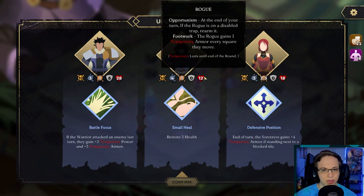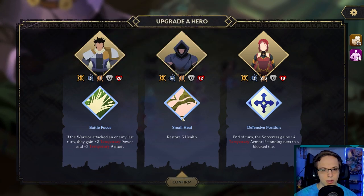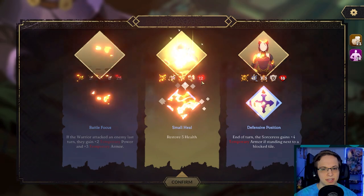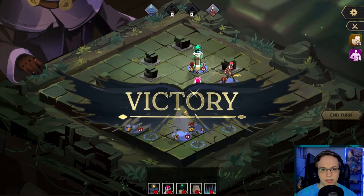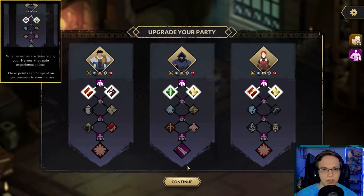Restore five health. Oh, their health doesn't come back — that's interesting. So their health does not come back. Okay, and that's the tutorial. That was a good little tutorial. When enemies are defeated by your heroes they gain experience points.